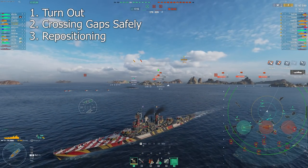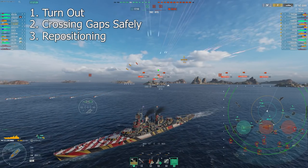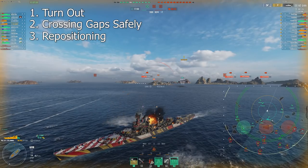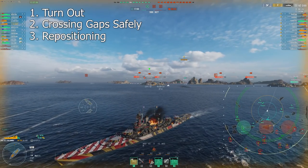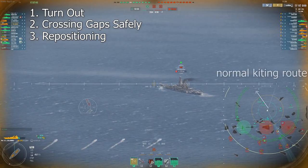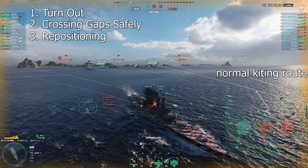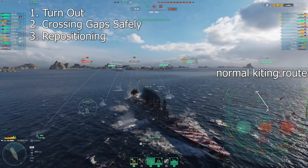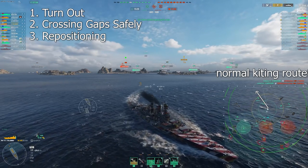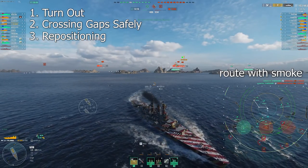When I smoke up while kiting and running away from the enemy team, I turn broadside on to them. That allows me to get farther across and out of harm's way a little bit easier without running out of room. That's usually the biggest problem when you're kiting away — you don't have enough horizontal movement. You tend to just run to the back of the map and get stuck. This smoke allows you to get that horizontal movement for around a minute, and then you can turn and kite away again. It makes the Columbo a very dangerous ship to push into, because it's really difficult to trap this ship in a corner.